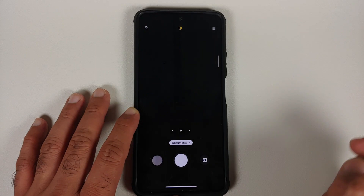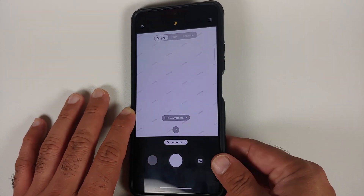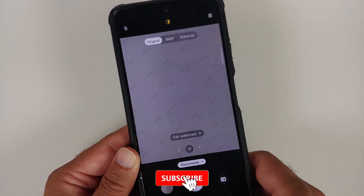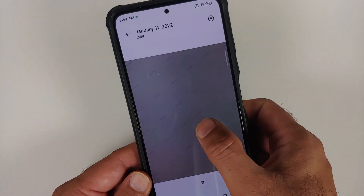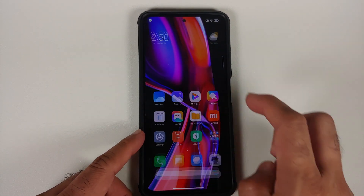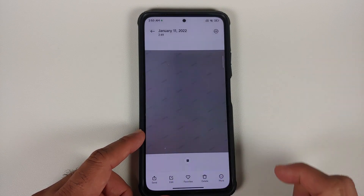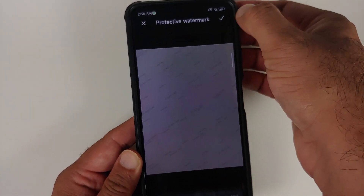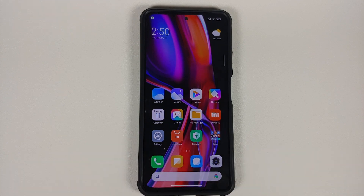They've added a privacy watermark feature for pictures. Open the Camera app, go to More > Documents, then tap the privacy icon at the top middle to edit the watermark — I'm using my name. The watermark appears in the viewfinder, and the taken photo shows it. You can also add a watermark to existing pictures: open any photo in Gallery, tap the three-dot menu at the bottom right, select Protective Watermark, and choose a preset like 'Do Not Copy' or customize the text.